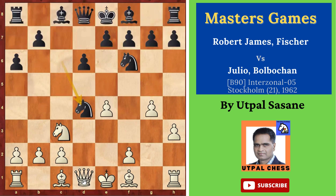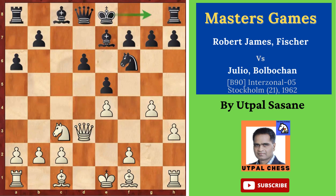Queen xD4. Then Black played E5, attacking the queen. The queen has to move, so queen goes to D3, keeping support. Of course, the knight was also giving support, but one more support here. White must have seen that the other pieces are not coming easily to attack this queen — that's why Queen D3. Bishop E7 — development, preparing to castle.